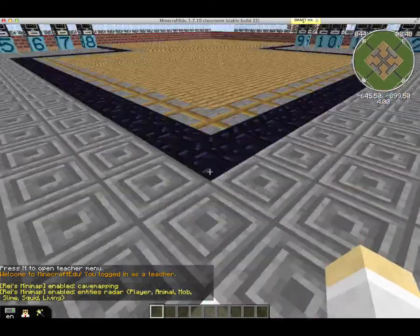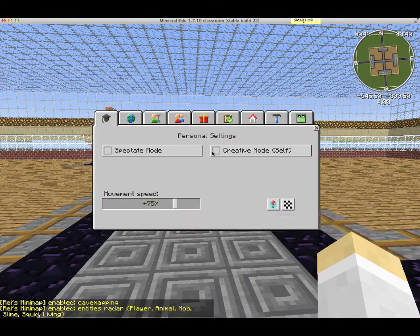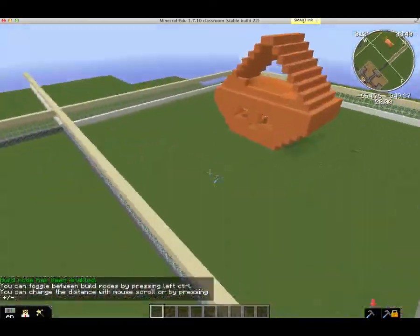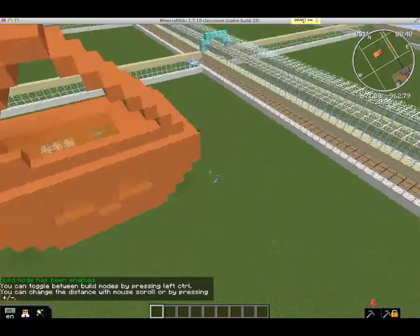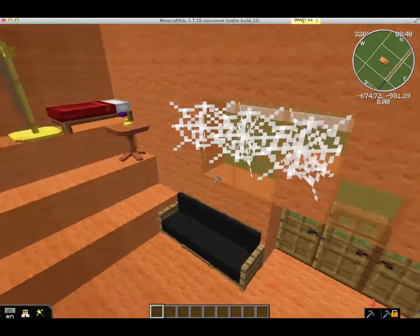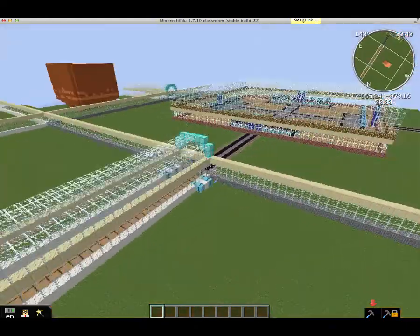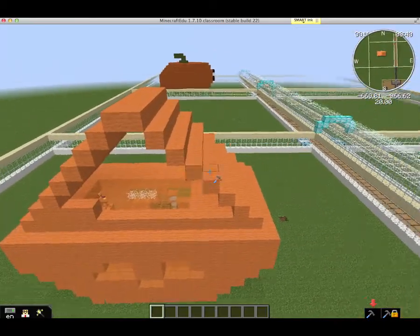So this is our spawn point — you can see there's a checkerboard on the ground. I'm going to turn on speed and go to build mode so I can go up and quickly survey the area. This is group number one. They had the beginnings of a good pumpkin here but didn't quite get the black part to finish. They did decorate the inside with some spider webs and some tables. It looks like they spent time on the inside rather than finishing the outside — but that's a pretty good start. If they had some black it would have looked good.